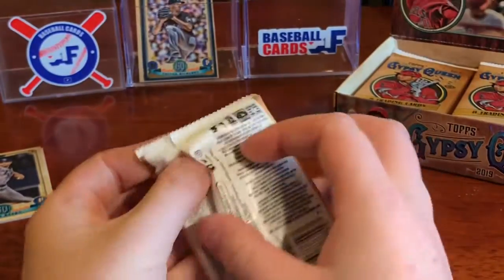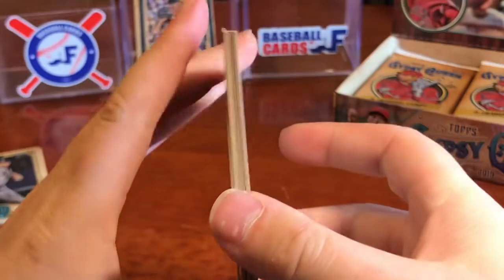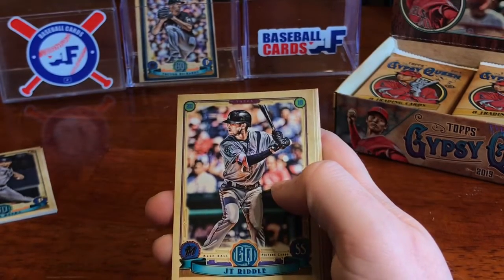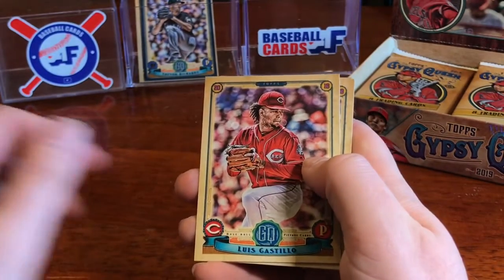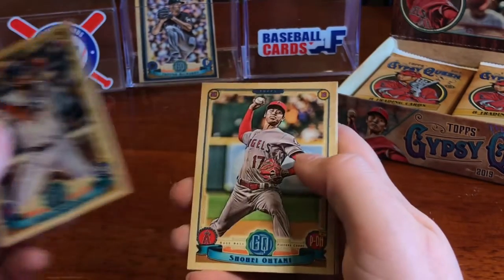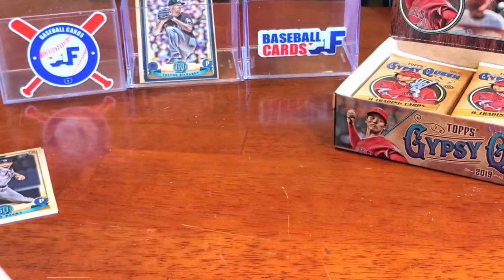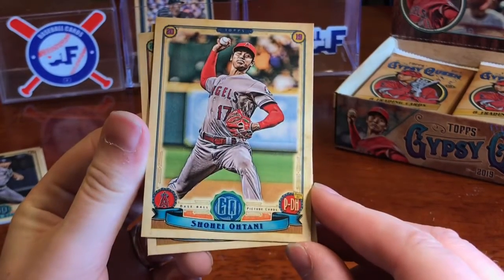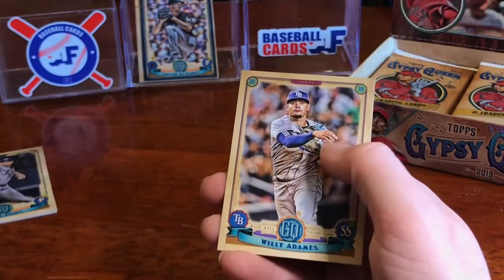Off to a pretty solid start. Love the way these look, very nice and clean. I like the borders on them this year. The card stock is phenomenal, just like Ginter and Gypsy Queen in the past. We've got Hunter Dozier, JT Riddle, Walker Buehler — one of my favorite baseball names of all time — Luis Castillo, Amed Rosario, another favorite rookie from last year, and Shohei Otani. They show pitcher and DH on the bottom instead of just one or the other, which is pretty cool. We've got Didi Gregorius and Wily Adames.